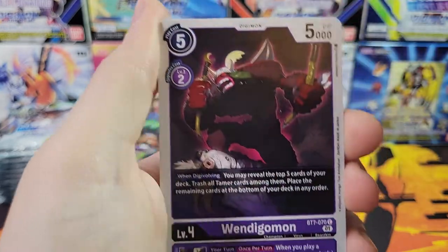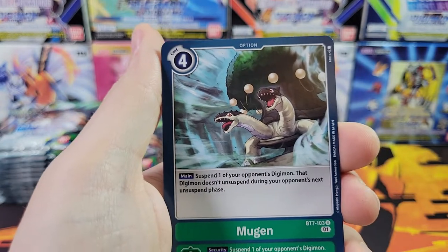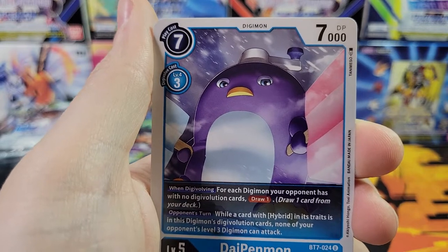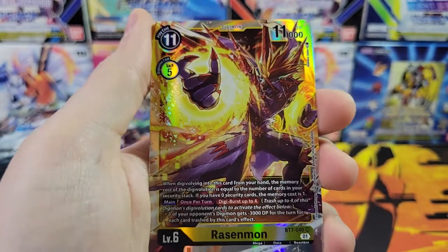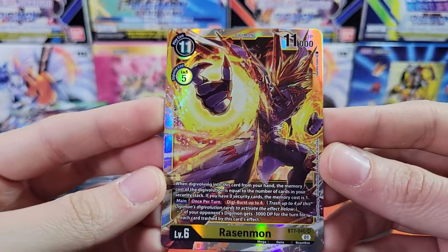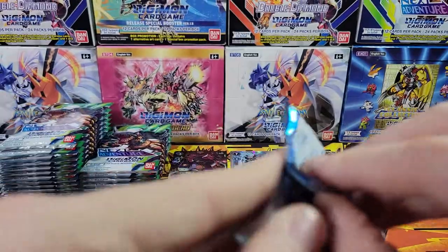We've got the Bear with Rocket Launcher — Kumamon. Monochromon, Aismon Scatter Mode, Flame Memory Boost, Mugen, Coromon, and the Angry Penguin — Dipenmon. Feel the Wrath of Penguin. We've got Kota and Razinmon — look at that guy, it's like a Flame Elemental, a Firebender. Firebenders in the Digimon Universe! That's our third hit, and we've gotten three hits already with only a few packs in.